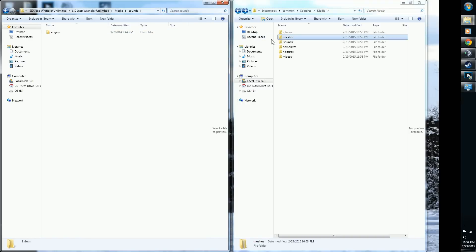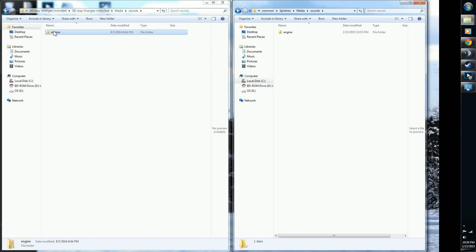Next go to Sounds — Sounds. This is another folder that matches. Click inside and check what's there. In this case you have PowerStroke and V8 folders. Drag those over — done. Back out.